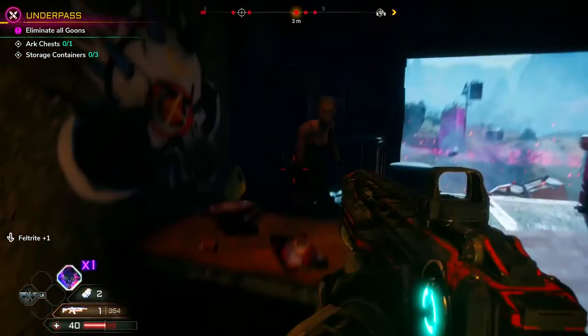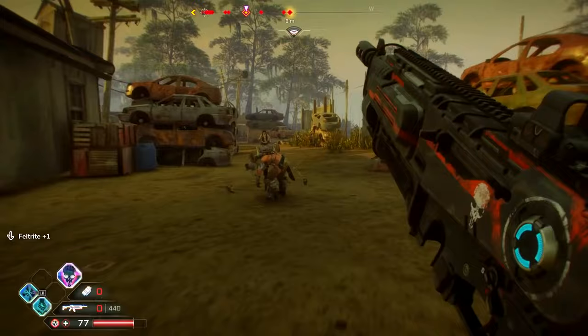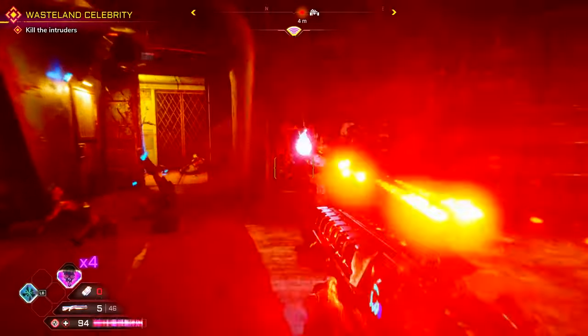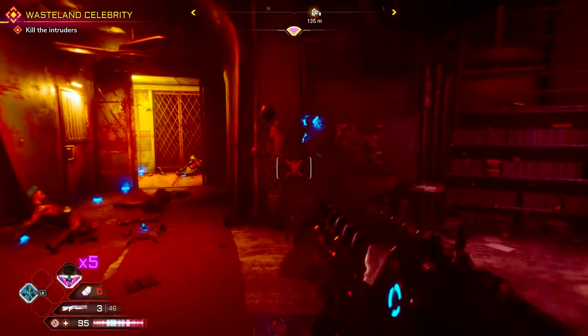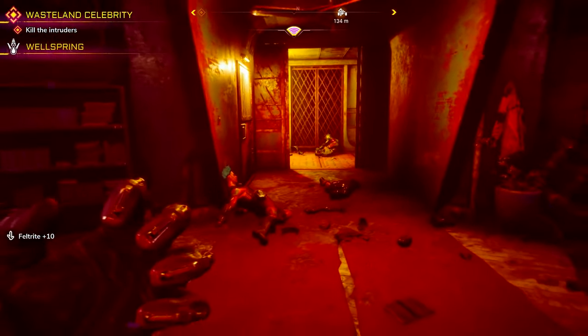First off, make sure you're up close and personal when you're taking down the Goon Squad and other nasties across the wasteland. This makes for easy collection, as feltrite doesn't hang around long once it hits the ground. All it means is that you need to be close enough to draw it towards you with your focus skill and not miss out.